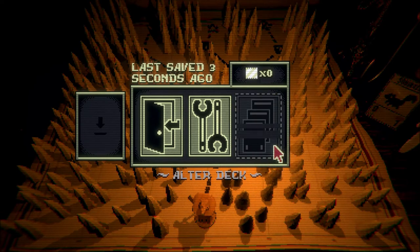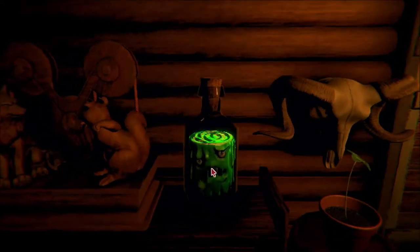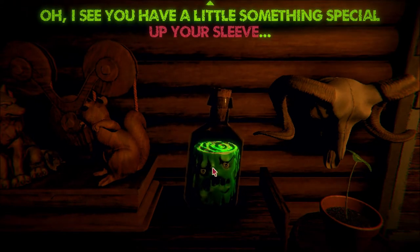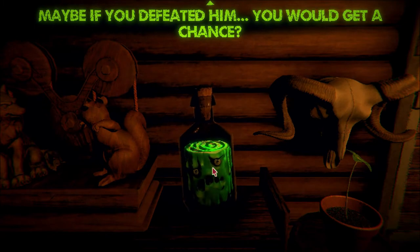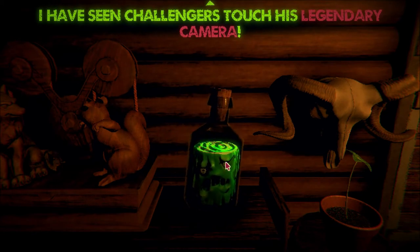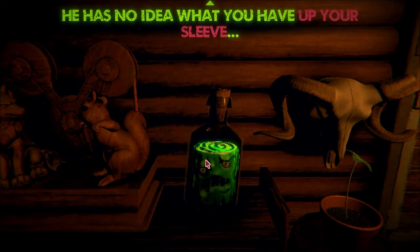Alright, nothing there, just checking. Alright, get this done. The master is free! Oh, the end must be close now. If Magnificus is free, it must be close. I see you have a little something special up your sleeve. Fear not, I won't blow your cover. You just need to get a hold of that camera of his. Maybe if you defeated him you would get a chance. I see you have a little something special - all you need is an opportunity to use it. I have seen challenges touch his legendary camera, but only if they are able to defeat him. To defeat him once more, that should do it. He has no idea what you have up your sleeve.